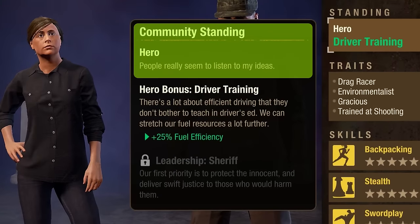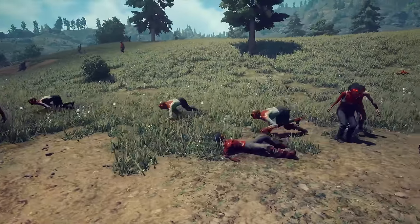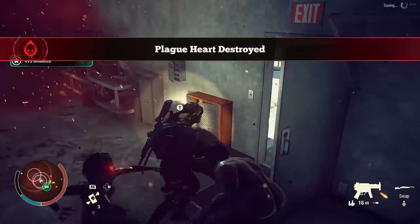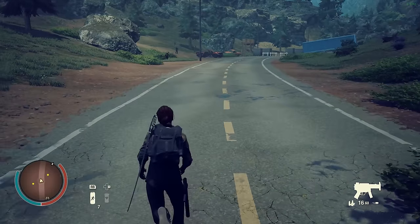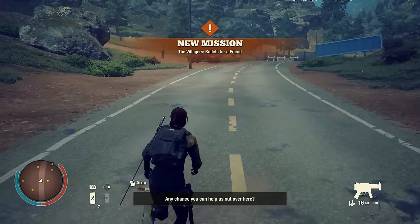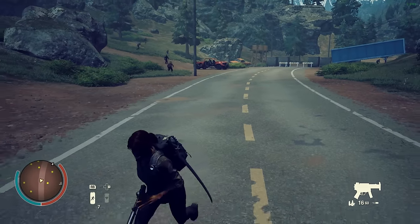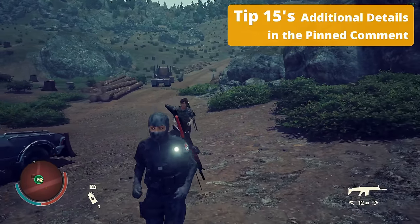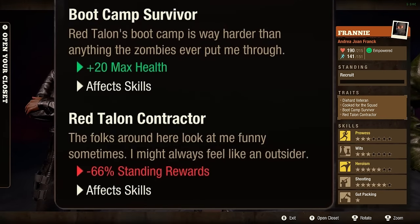Tip 15: The overall community standing increases the spawning rate of freak zombies, zombie hordes, and freak zombie hordes. Completing missions, killing freak zombies, and destroying plague hearts are the fastest ways to increase standing. So avoid doing anything unnecessary when you start a fresh community in the harder difficulties — learn to ignore missions and focus on building your community first. For this reason, red talent contractors are the best survivors in a fresh game because they always come with negative 66% standing rewards.